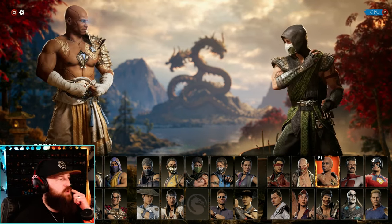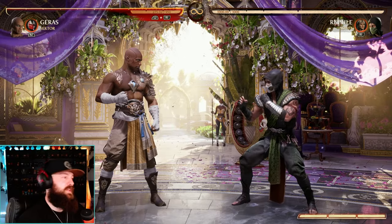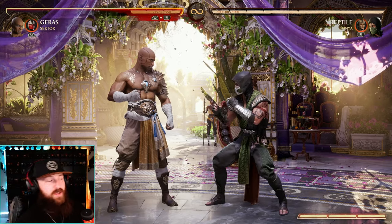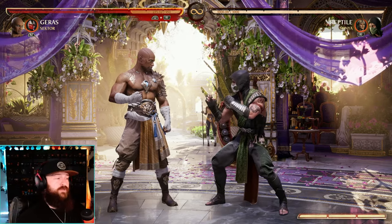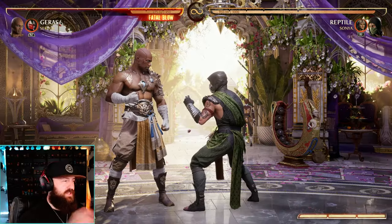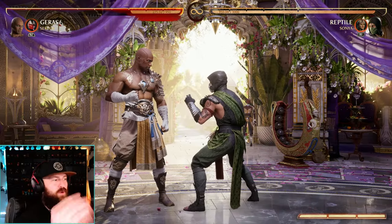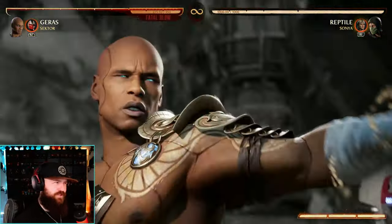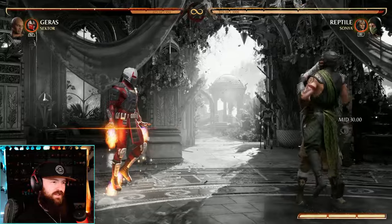Let's talk about the first one — Geras. His Inevitable move, the down back 3, is faster on startup. It went from 26 frames down to 21. Back 4 also now recovers faster. Down forward 4, Sandstorm, had its hit region adjusted so it's easier to send your opponent forward. And they increased the range on his fatal blow and teleport — it's full screen now, actually.